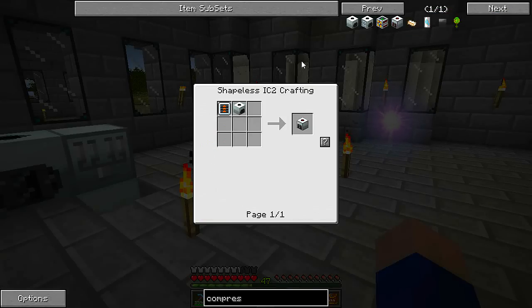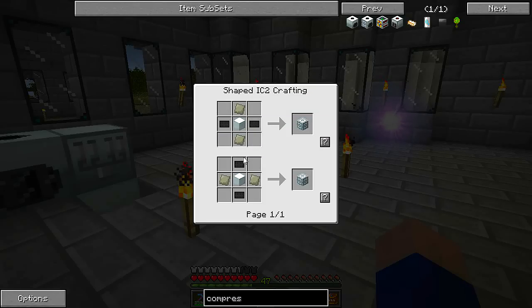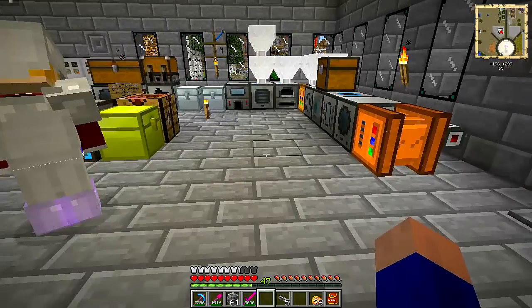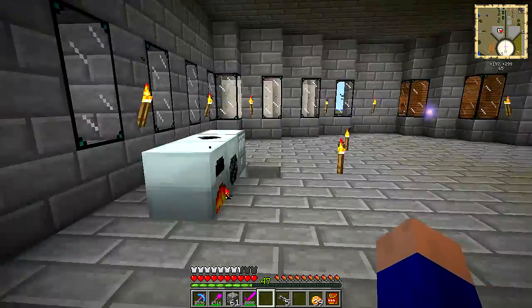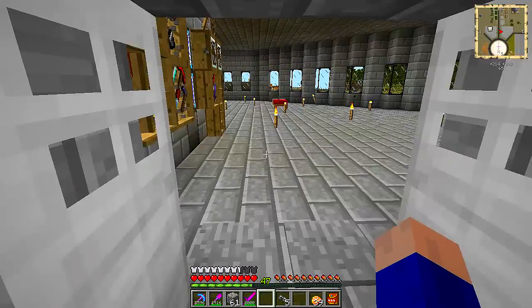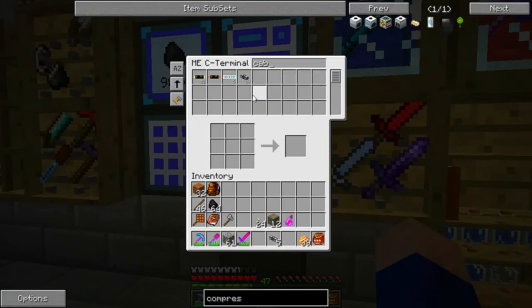You could use the implosion compressor because I'm on my way to making an advanced machine block right now — except we don't have any composite alloy. I can't wait to add that to the auto system. You need the rolling machine to do that — it's a real craft thing. I'm gonna go hide back in my AE building where I know how everything works.